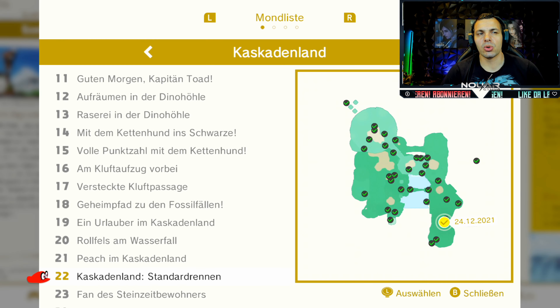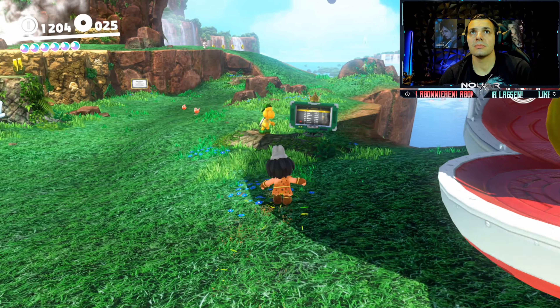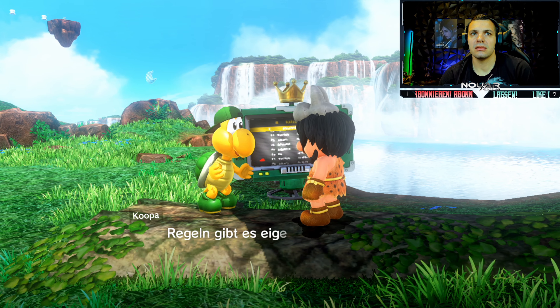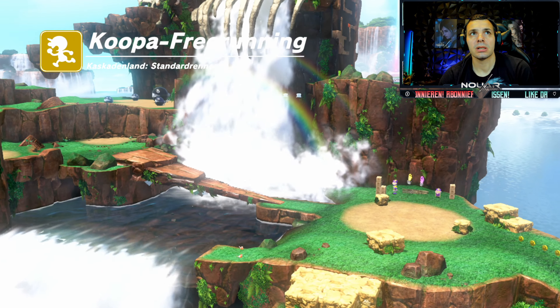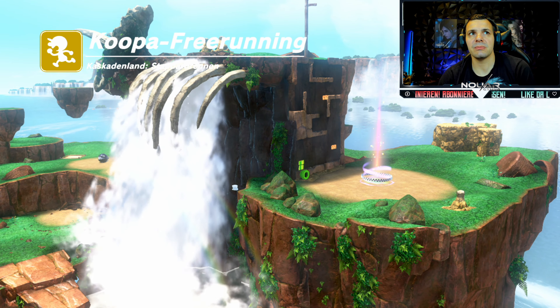Kaskadenland Standardrennen ist Power-Mond Nummer 22 - den findet ihr hier. Hier vorne gibt's wieder einen, der mit uns racen will. Die Ländersprinter - alles klar. Ist jetzt erstmal Standardrennen. Ich weiß gar nicht mehr, wo wir genau hin müssen. Vielleicht ganz hoch - beste Leben. Dann gibt's eigentlich nur einen Weg, den wir nehmen können, um halt schnell zu sein.